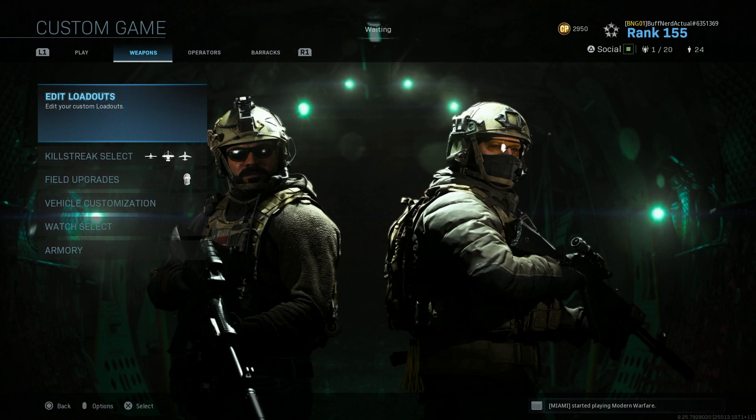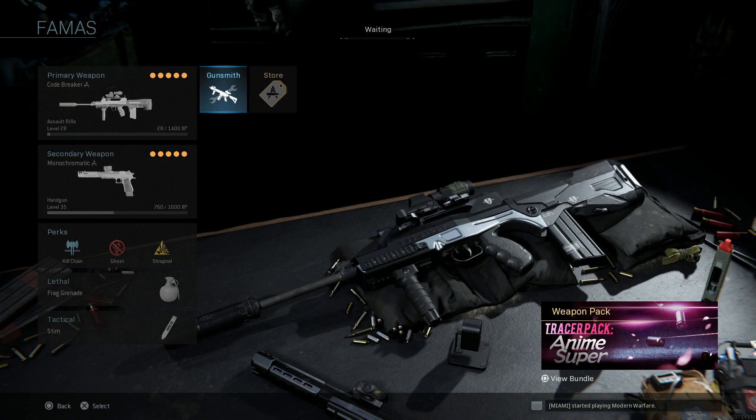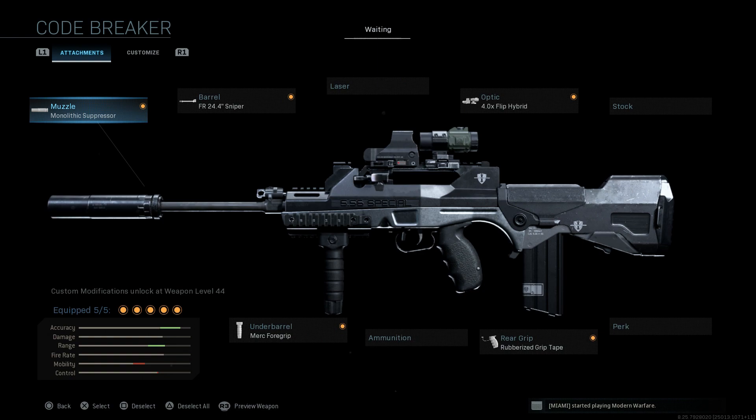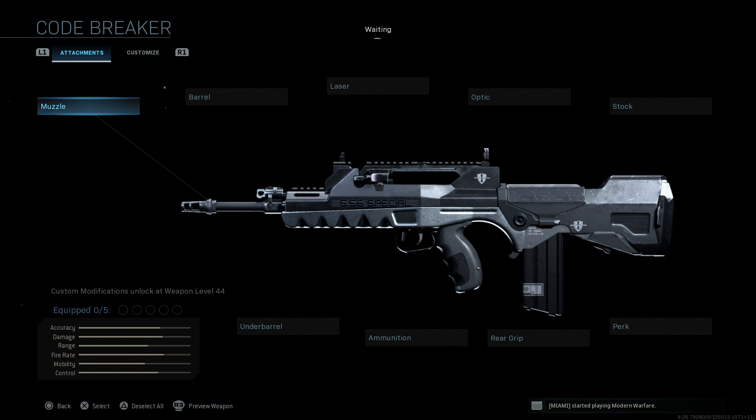Let's jump right into it. First off, we're going to start with the FAMAS, and I know this is a very odd one. I'll go through the attachments and won't repeat them for other builds since a lot may be the same. We're going to do the FAMAS Valorisier. I've covered this before in the blueprint series, so I'll strip this down again.